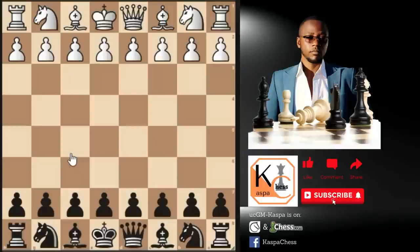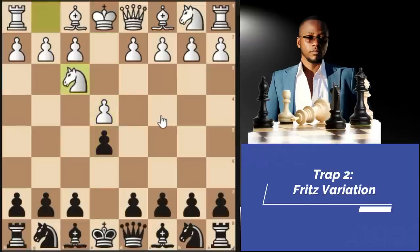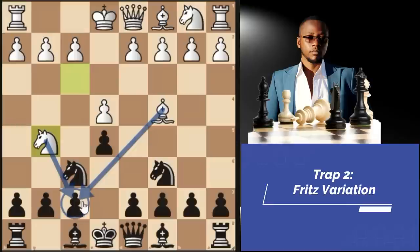Trap number 2. This happens in the Two Knights Defense, Fried Liver variation. White starts with pawn to E4, then we go E5, knight F3, knight C6, bishop C4. Again, eyeing the weak F7 pawn. So you just go knight F6. Let them play knight G5 with the same ideas, and then you go pawn to D5 — we are going to play the Fried Liver variation.